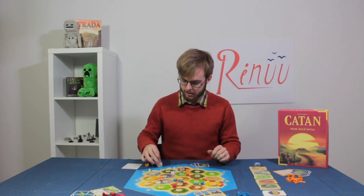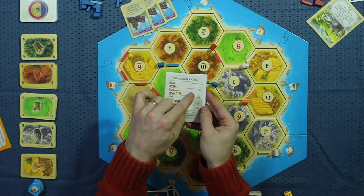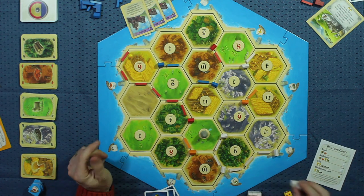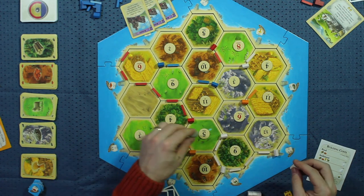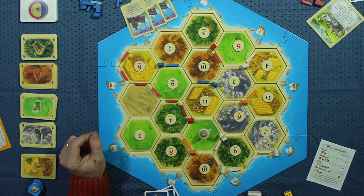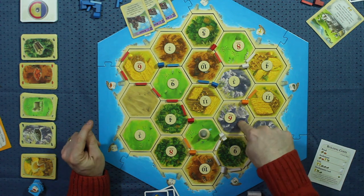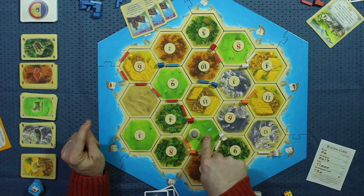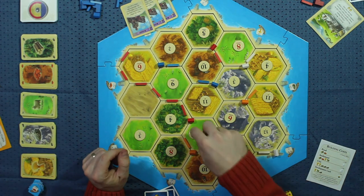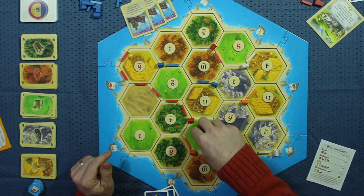Another thing we haven't gone over yet is cities. To win the game, you need ten victory points. Settlements are worth one victory point, where a city is worth two — that alone is a good enough reason to build a city. But cities not only give you two victory points in place of one for your settlement, they also collect twice the resources. So if I built a city on this mountain, I would collect two ore. I would collect two wool and two wood from the forest on those numbers. I don't collect any wool from the pasture right now because the robber's there, but when he moves, I can collect from there as well.